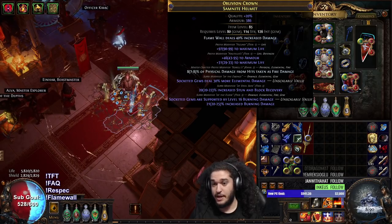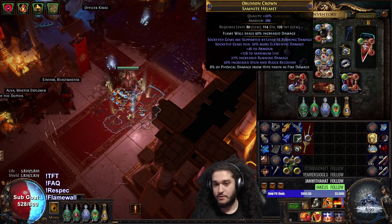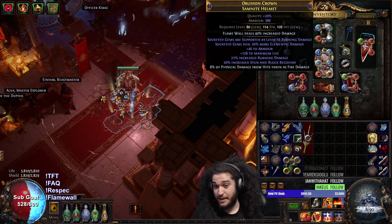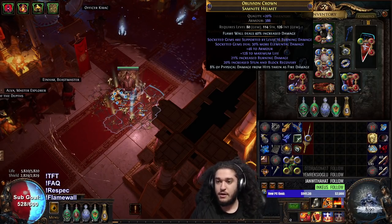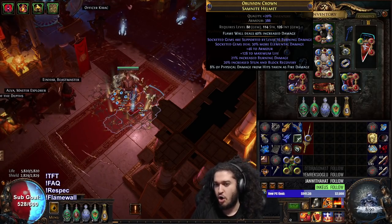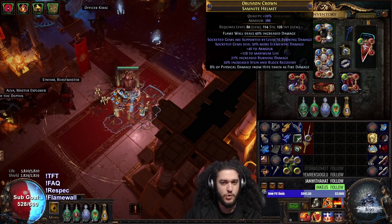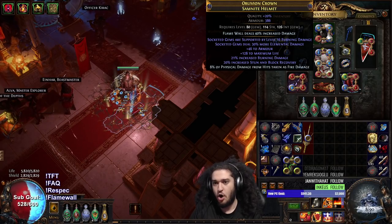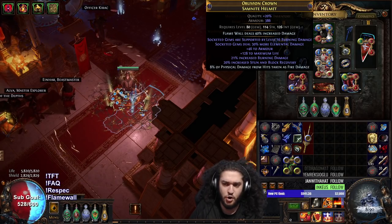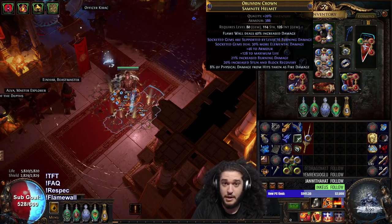My helmet is actually pretty sick — it's T1 hybrid, T1 flat life, and then I've got the burn and the LE. The burn is only 16, so it could be 20 or even elevated. There is room to improve the helmet. I also think I might go for an RF enchant rather than a flame wall enchant, but I'd rather just get a new helmet and sell this one. For clearing it's all about RF; single target is flame wall. If RF has a burn damage enchant, that would also affect the Vol RF and be a massive damage increase.